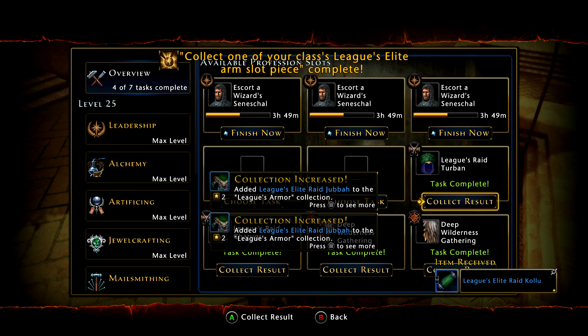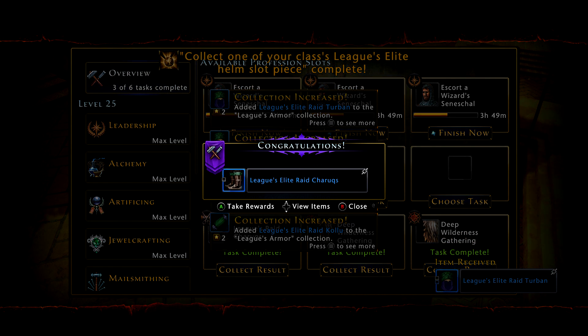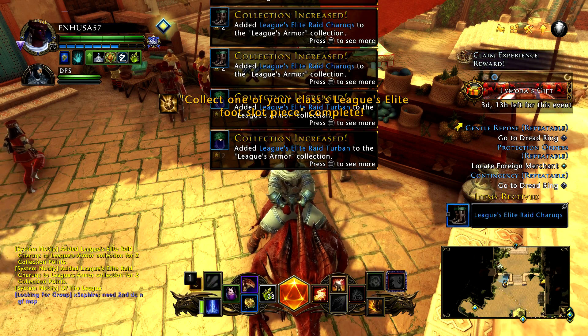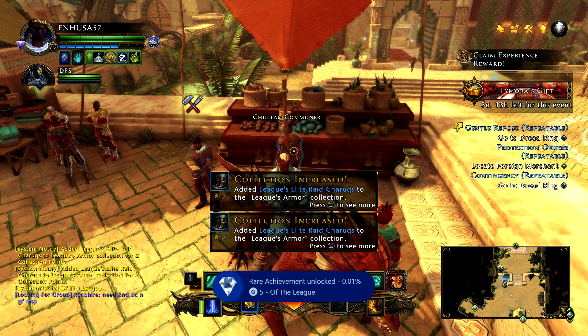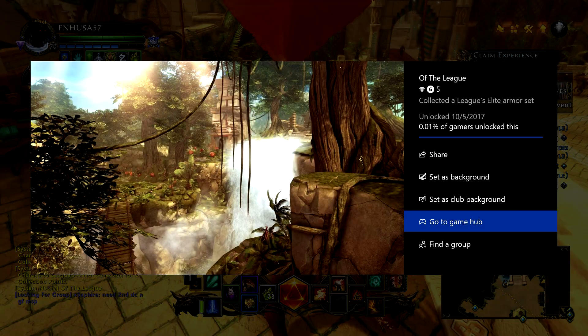Once you have one of each of those pieces in Elite in your inventory, you'll notice you'll get the individual achievements, you'll get the in-game achievements, and then you will see the Of The League achievement pop up — a nice little diamond achievement right there. 5-gamer score. Relatively easy to earn. It's a simple process, but complicated and takes time, as each piece of gear —